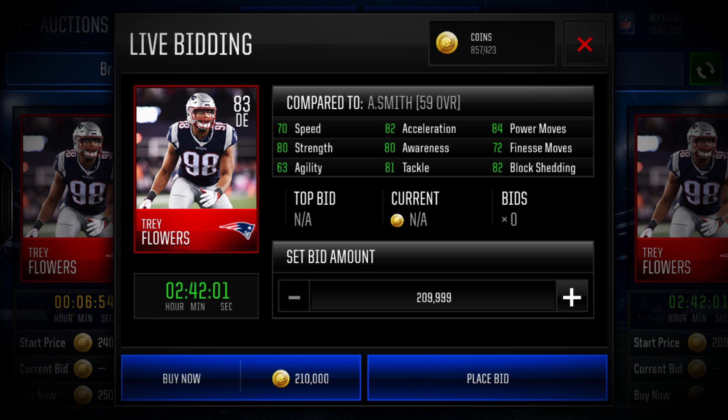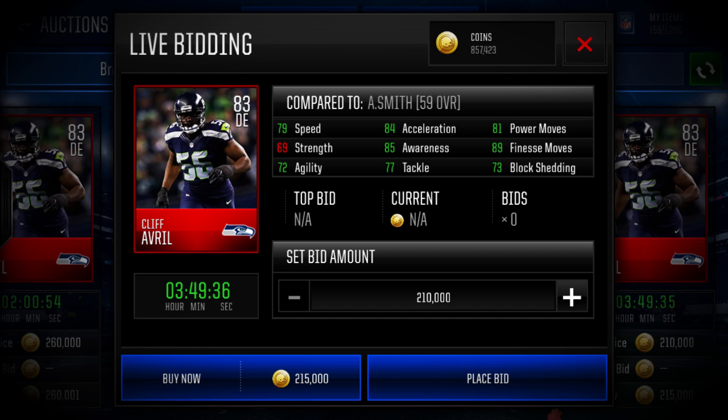Moving on to the all-around best elite defensive end. Coming in at number one, we have Cliff April of the Seattle Seahawks. He's got 79 speed, 84 acceleration — really fast — 81 power moves, 89 finesse moves, which is really nice, 85 awareness, and 73 block shed. This card is going to seem like he's got 82 speed off the edge, and with those finesse moves, he's definitely going to be able to get to your quarterback pretty fast.